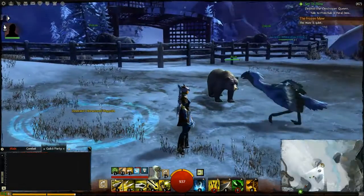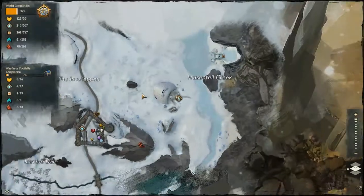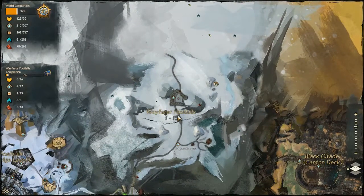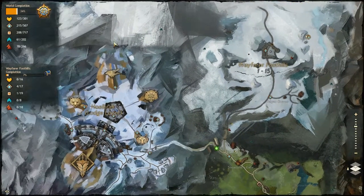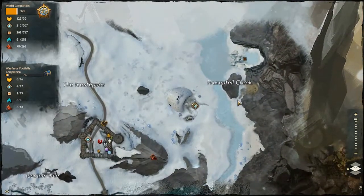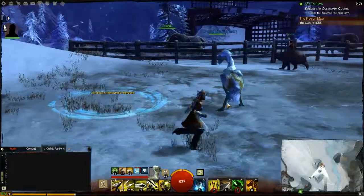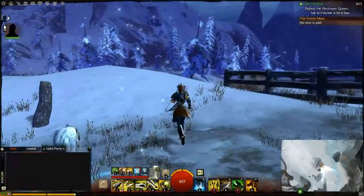Now for the Arctodus, you want to go to Wayfarer Foothills, which is just east of Hoelbrak. You want to go to this waypoint here in Fusenfell Creek. You want to go to Vendryk's Homestead. From Vendryk's Homestead, we're going to head southeast.